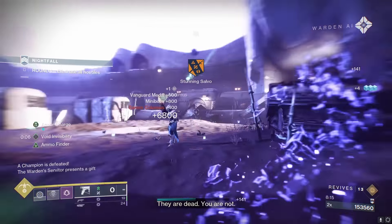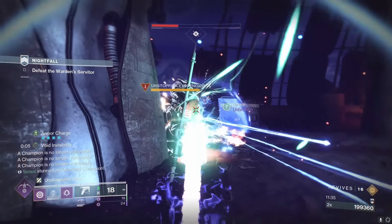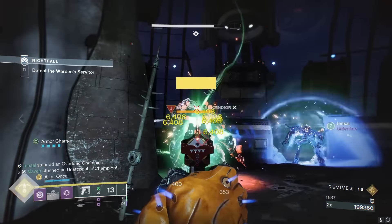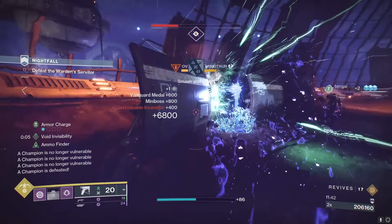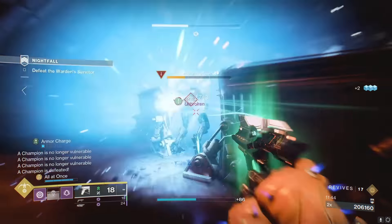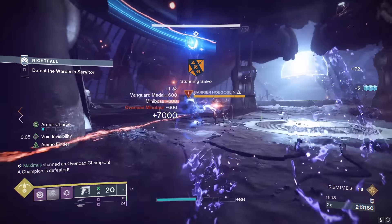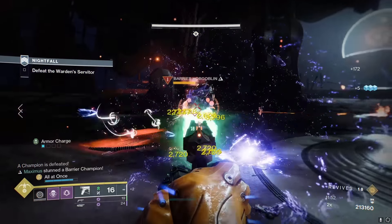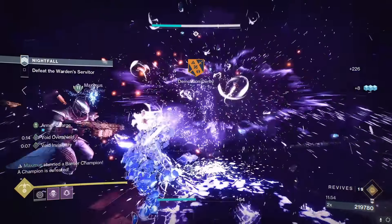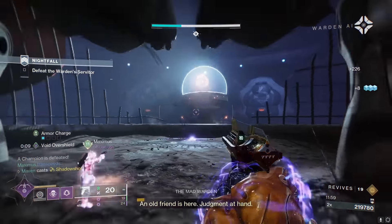Before we wrap up, I should tell newer players how to actually get the Catalyst. When the Final Shape started, I already had the Catalyst, which is weird — so you might want to inspect your Final Warning to see if you already have it. I think the way you get it is by a random drop in a playlist activity. Everyone and their mom is grinding Iron Banner right now for the new God Rolls, so I would probably suggest that since you're probably going to do it anyway. A day or two of grinding that should eventually drop the Catalyst for you.